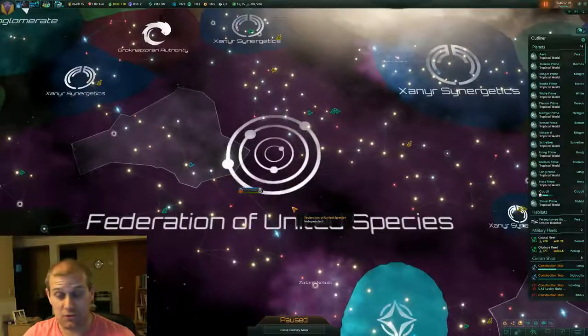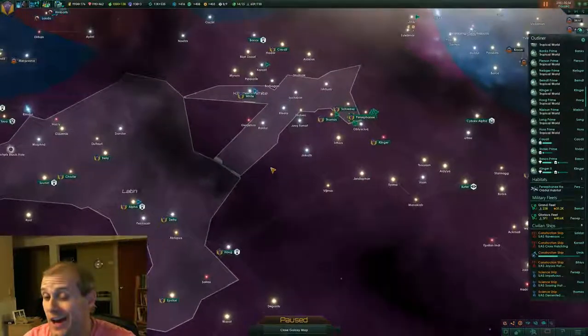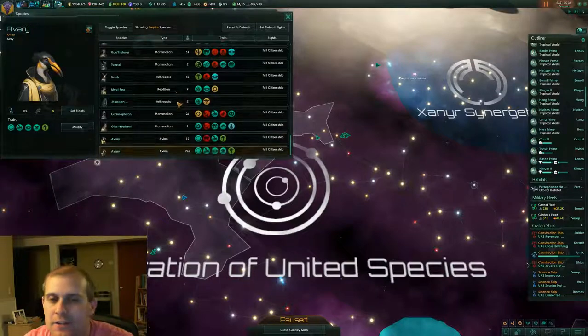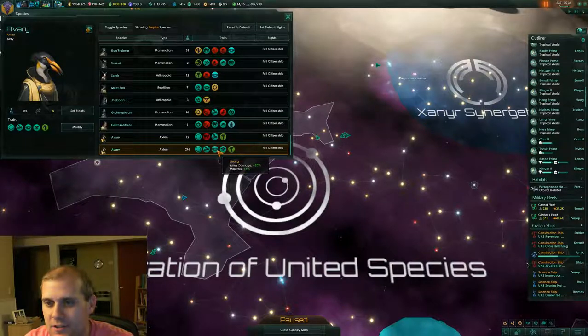In just a second when 72 months goes by we'll be back and I'll show you what it looks like. In a very non-climactic encounter, it simply said 'species modified.' If we take a look at our species list now, you'll see our main Avery here — 296 of them. Intelligent, strong, and not fleeting.